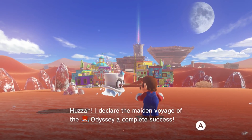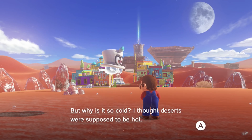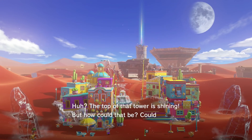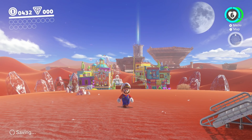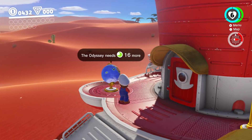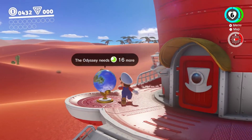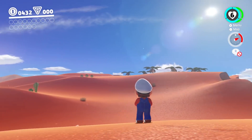'I declare the maiden voyage of the Odyssey a complete success! But why is it so cold? I thought deserts were supposed to be hot.' On top of the tower shining — could it be a power moon? I think it is! So it looks like that's what we've got to head to next. Sixteen power moons I need to find — the first one was really just a warm-up and all.